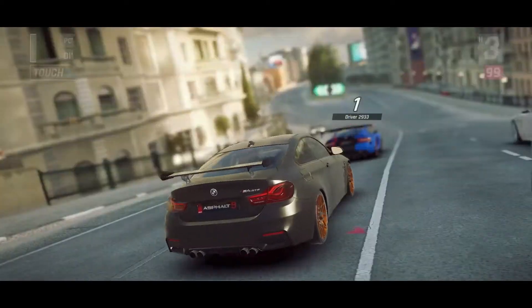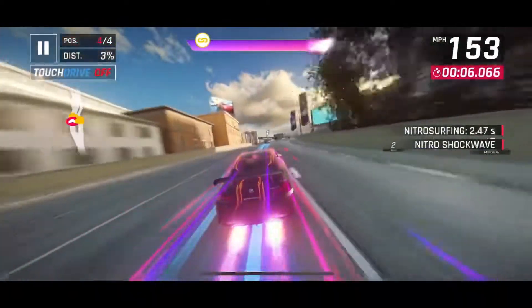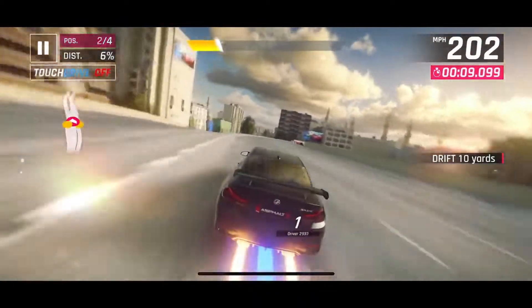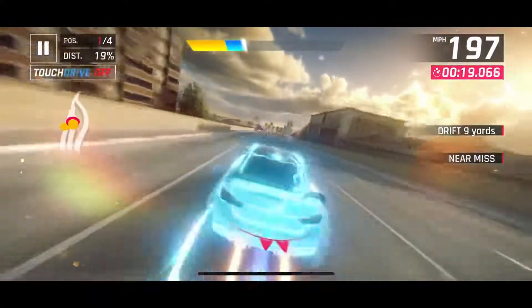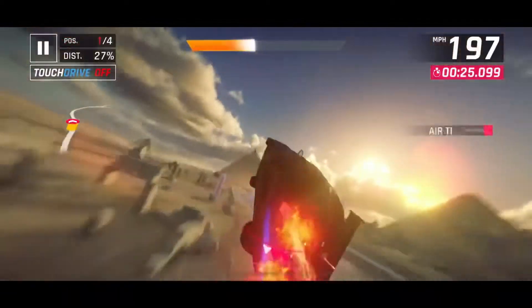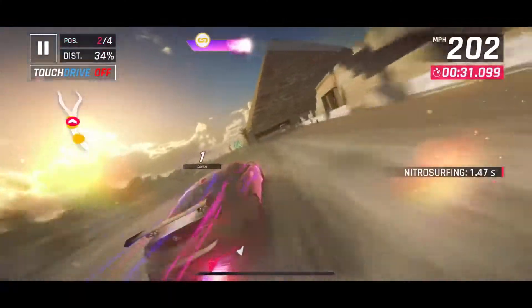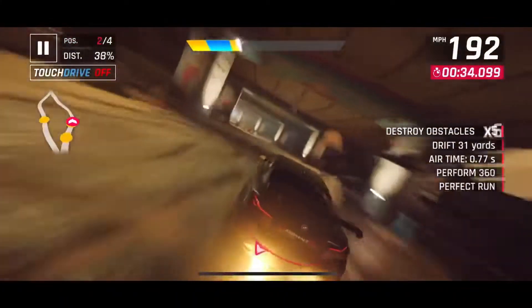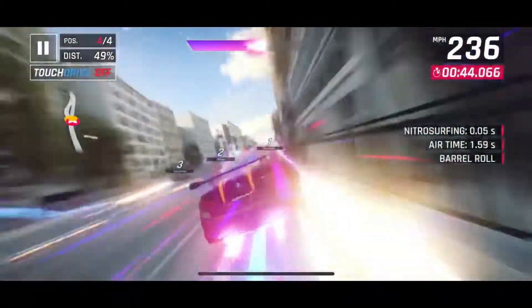On to the next race on Cairo's Nile River track. It's against a Viper ACR, an H2 Speed, and an Alfieri. I was actually scared of the Alfieri because it has good nitro efficiency and a faster top speed than me, so it's basically better than my car. But the H2 Speed turns out to be our main competition — he's keeping up with me relatively well.